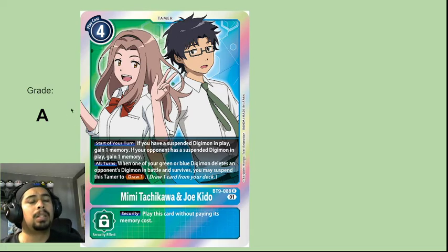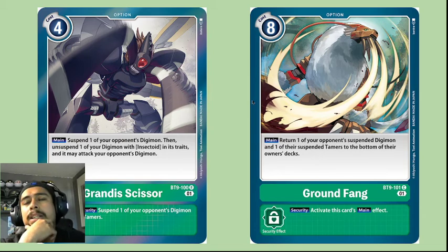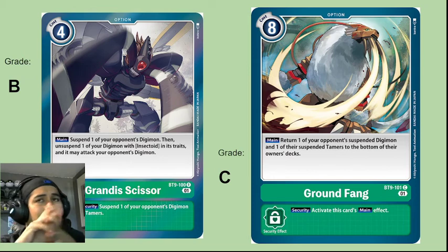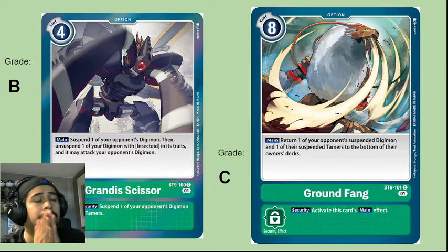Grande Scissor and Ground Fang are the option cards and they're both pretty solid. Grande Scissor gets a B. What it does is suspend one of your opponent's Digimon, then suspend one of your Digimon with Insectoid and unsuspend it, allowing you to attack — almost like a Blitz effect. It suspends your opponent, unsuspends you if you have Insectoid, and lets you attack all in one pretty solid package.